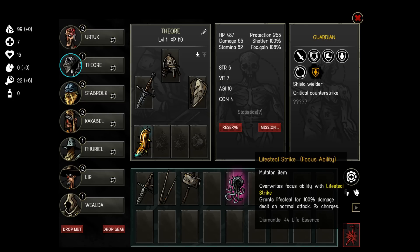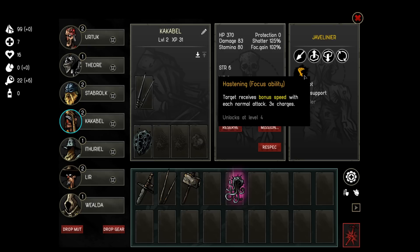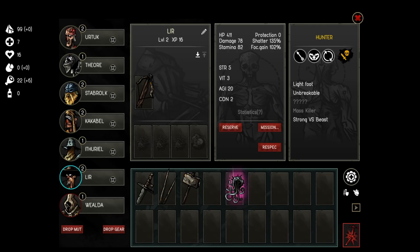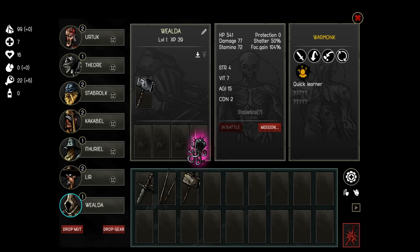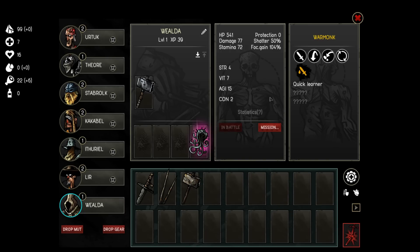If I use lifesteal strike on the guardian, I will overwrite Shield Ally — target receives bonus speed with each normal attack, three charges. What about the monk? Target won't generate focus for three turns — let's give lifesteal strike to the monk instead. Sounds good.